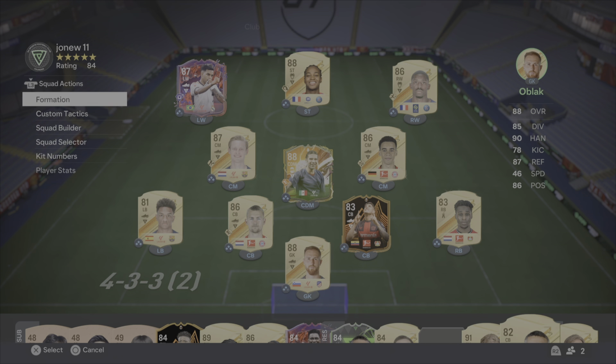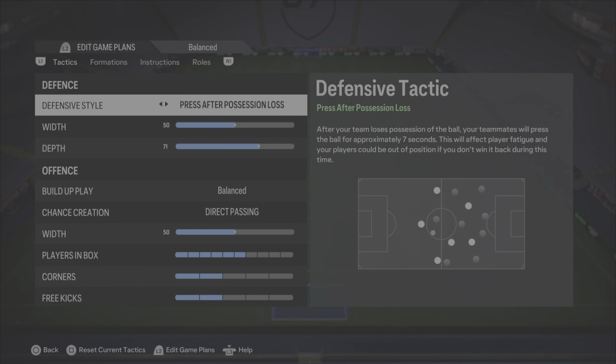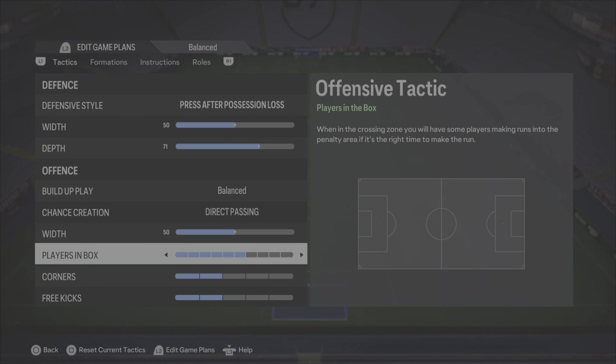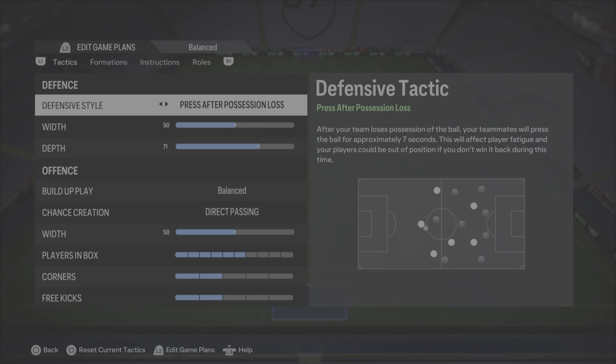So let's jump straight into the tactics. We are using press after possession loss, 50-71 balance, direct 56, 2-2 — which is pretty normal nowadays. A lot of people change this, but I want to press for those 7 seconds after I lose the ball, which helps out. You'll see in the gameplay in a second that I actually demolished this guy. I'm roughly around division 4 in rivals, so it's going pretty well. I'll show you the instructions after a few goals.